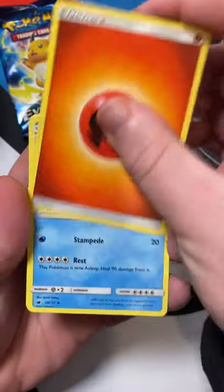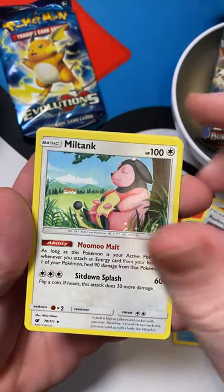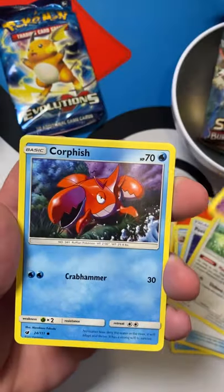And we have our Fire Energy, Piloswine, Peeking Red Card, Miltank, Pumpkaboo, Corphish.